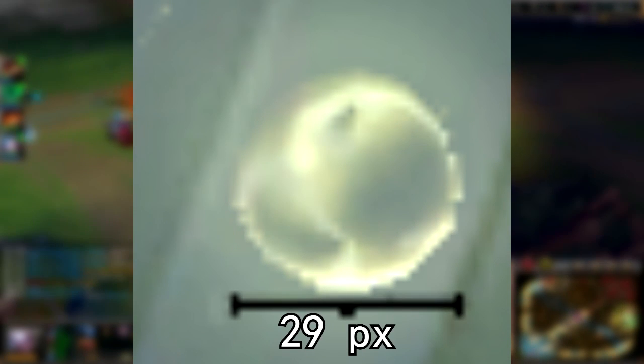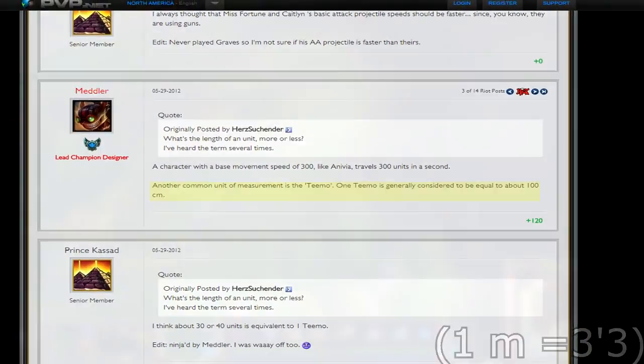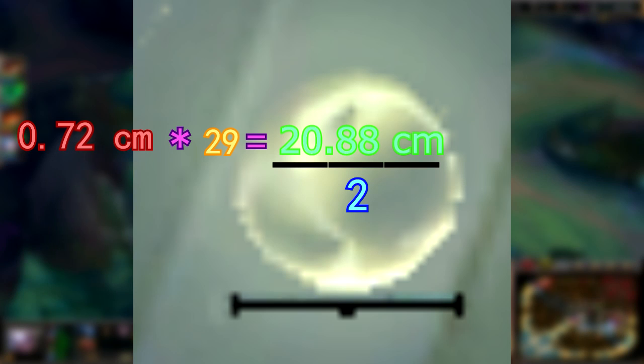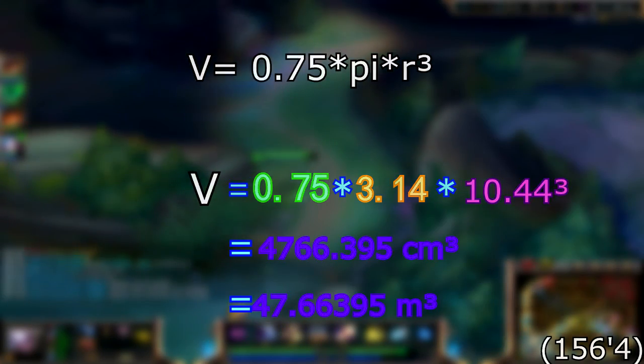First off, we need to know how big the spheres are. A single sphere is 29 pixels long. To get how much a pixel is in meters, I went into a game and suicided as Teemo, cause what else would you do? An official Riot statement says that Teemo is exactly 1 meter long, so he is perfect for measurements. My screen showed that Teemo is 72 pixels long, therefore we can divide that by 100 cm to get how long one pixel is — 0.72 cm. So 0.72 × 29 equals 20.88 cm. Cut this in half and you get the radius, which is 10.44 cm. Then simply use this to get the volume.